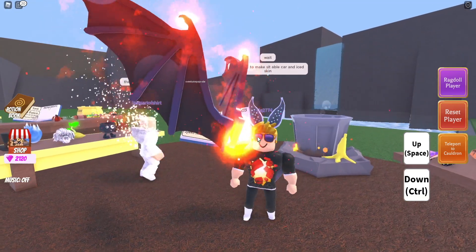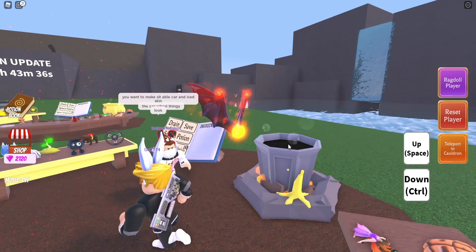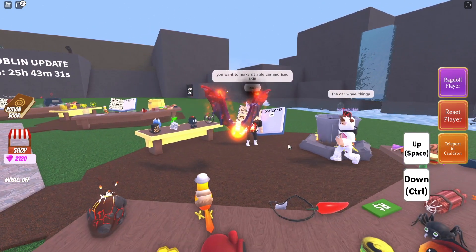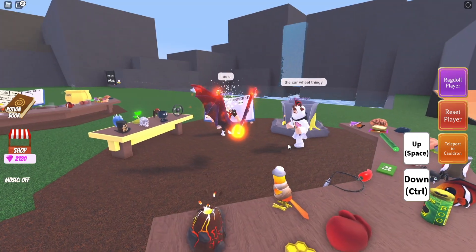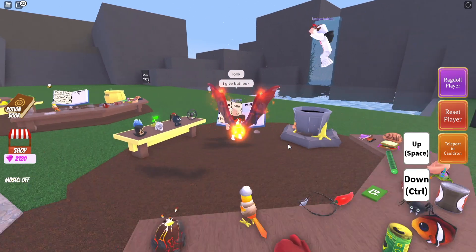If you touch people with the Demon Orb, you'll set their hair on fire, which will actually burn their accessories off their head like a hat or a beanie, but will also remove their hair and any other kind of accessories on the top part of their body. So you can troll people with it. Now I'm going to show you step by step how to make this potion.